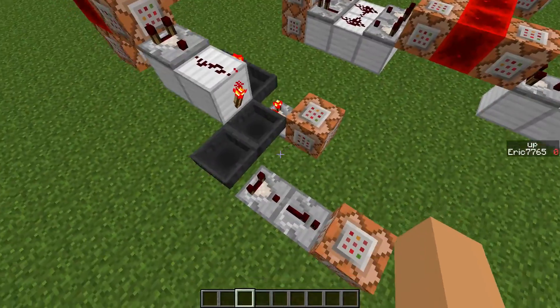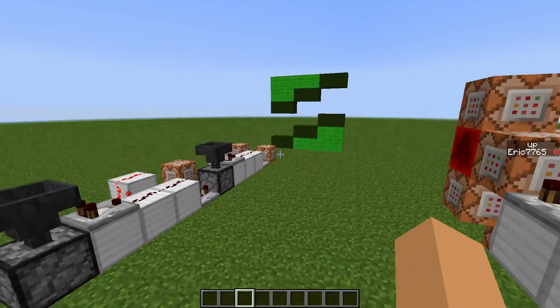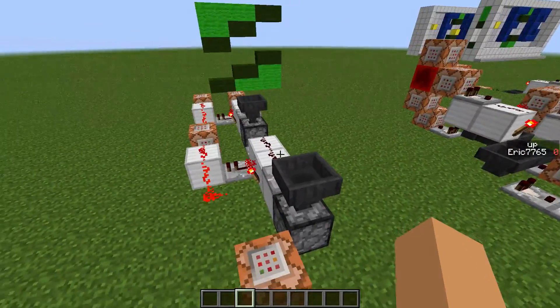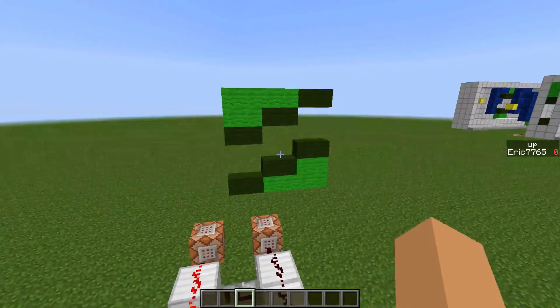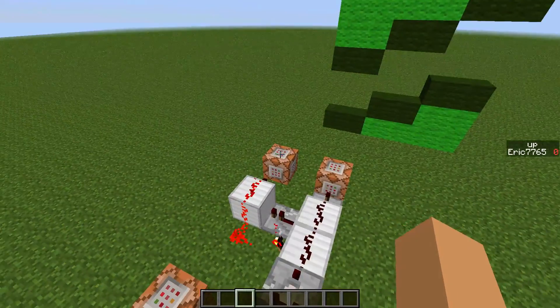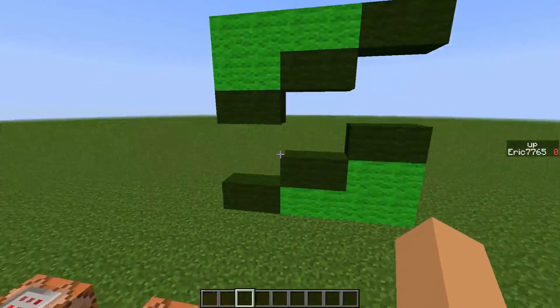This is for the randomizer, which randomizes the pipes. There's a 50% chance you'll get the middle pipe, 25% chance you'll get the low one, and 25% the high one. And those are the only three pipes.